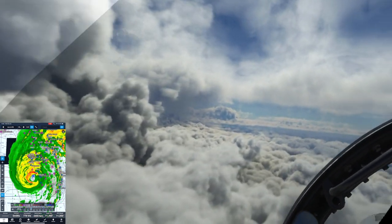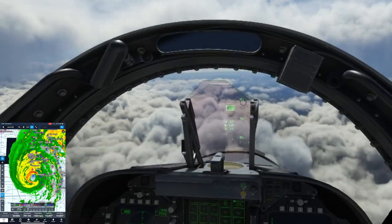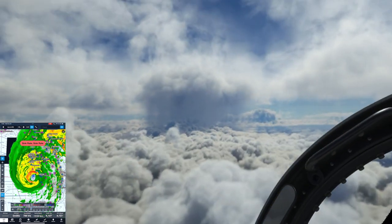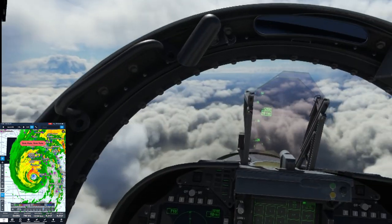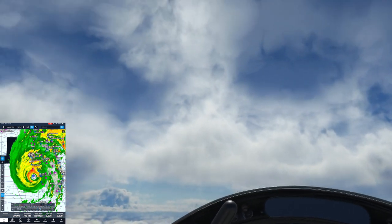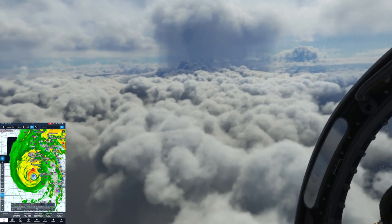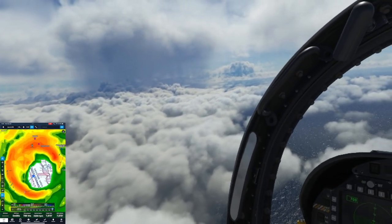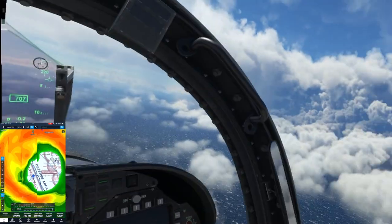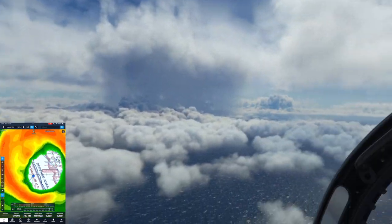Now we're in the eye. There's the eye of the hurricane — look at that. That's crazy. No, it's definitely the eye. So that is what the eye of a hurricane looks like, ladies and gentlemen, from the air — or at least Microsoft Flight Simulator's best interpretation. It looks like there's a little bit of lag on ForeFlight with exactly where I'm at.